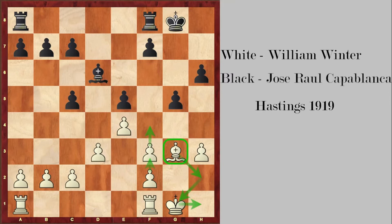So black first begins with f6, protecting e5. He wants to free his bishop from d6 to go to e7 so the e5 pawn doesn't get taken. Now white goes king g2, preparing maybe an h4 advance to open up the h-file and get some counterplay, but as you will see, that's not very effective.